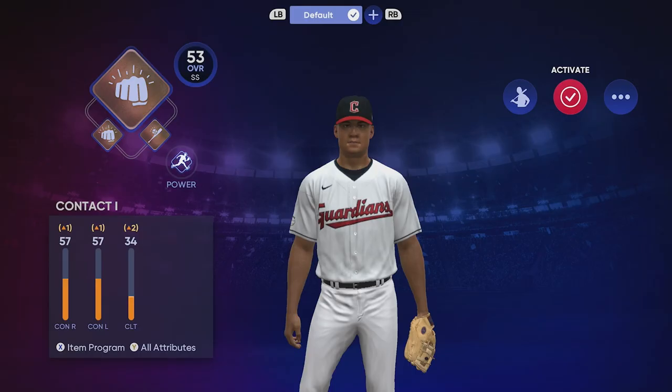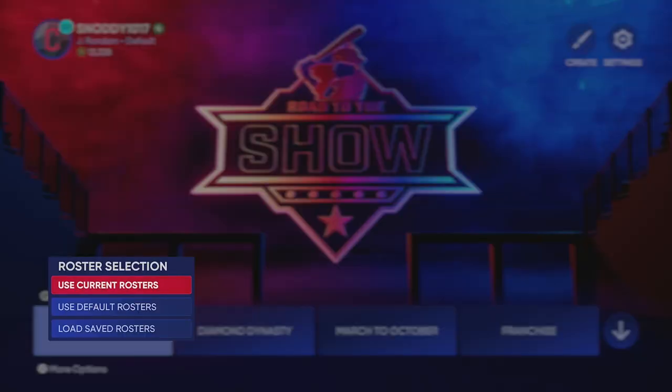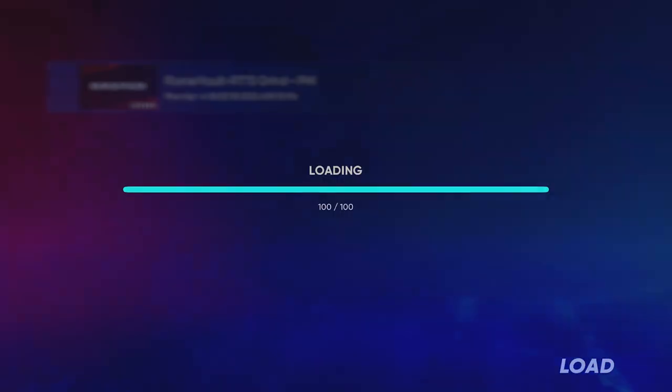Now we're pretty much ready to go. We'll hit Activate and then go to your Road to the Show option. This is where the rosters come in — you're going to want to go ahead and load saved rosters, loading in that roster I had you guys download. There it is — we should have that roster now.